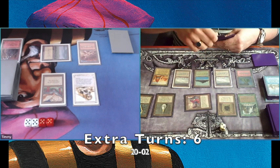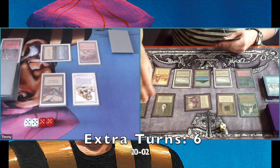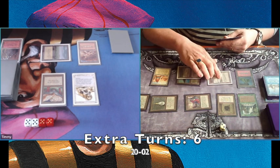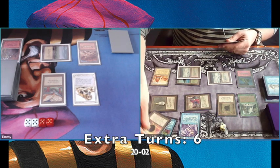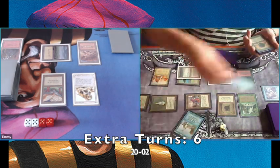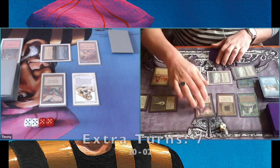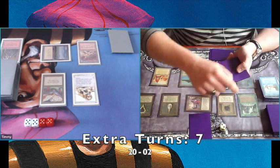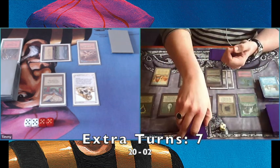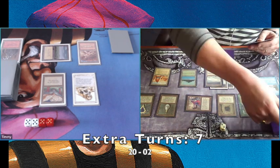Drawing two cards. One of the cards I didn't mention yet is Time Twister, which is also a great card here because you can shuffle your whole library back. There's another Recall, again taking two Twiddles back — this shows you how crazy good Recall is in this case. Going to turn number seven. I'm still going to try to keep up with the turn count — so he's on turn number seven.